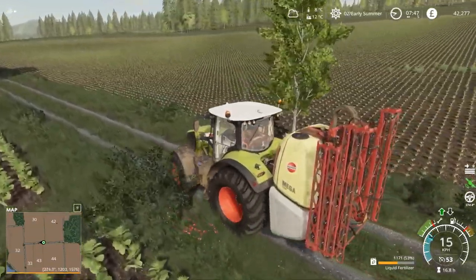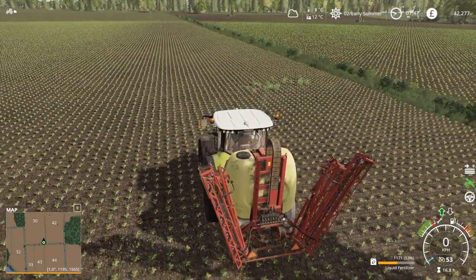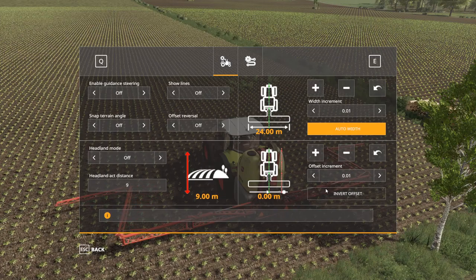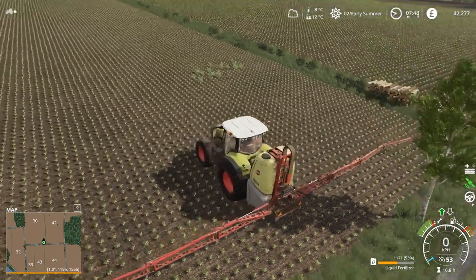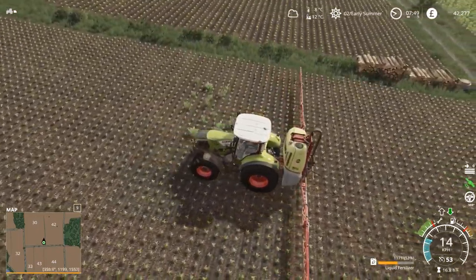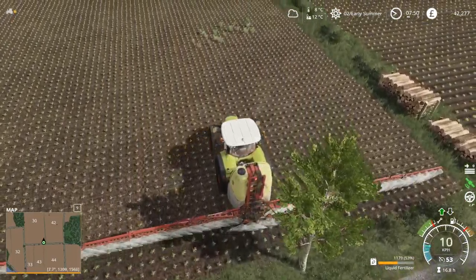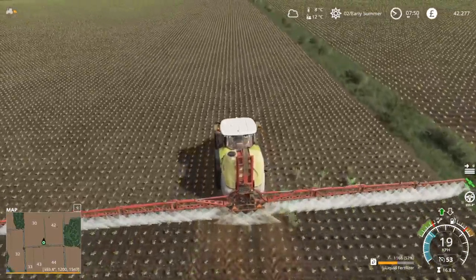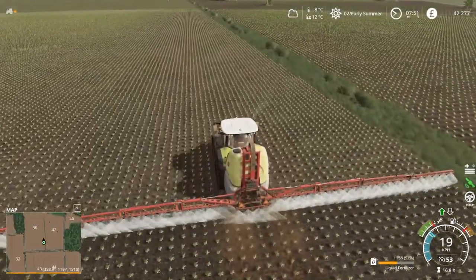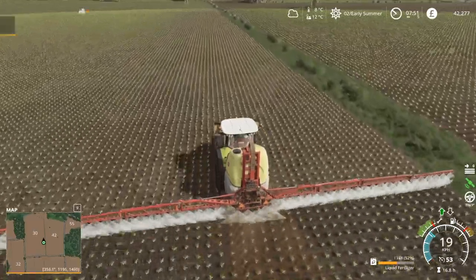There might be a spraying one come up on there as well at some point for the weeds. Let's get that unfolded and set up. Then we'll get this one furloughed. Must be the realistic mode — we'll have to do the whole field. We'll stop as soon as the contract is finished. There's five and a half hectares on here. Let's check we're set as low as we'll go.